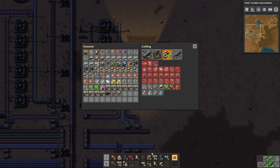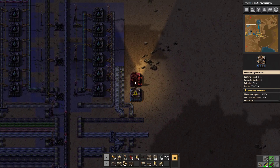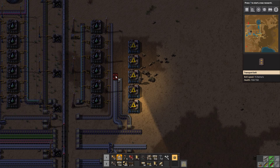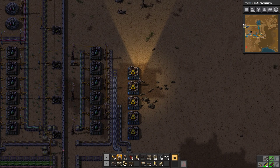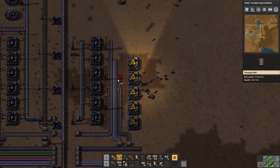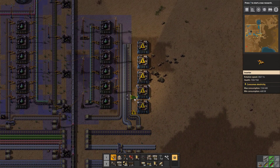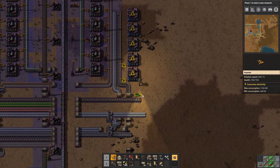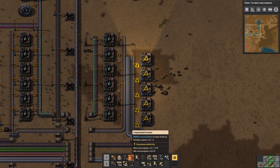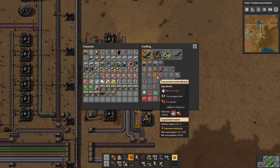I had it in my hotbar, I had it selected. Where are the assembly machines? These. Okay, how many engines am I going to need? That many. It's going to be craft time that limits me here, but we do need more of these. Let's make even more. I'm short iron plate.